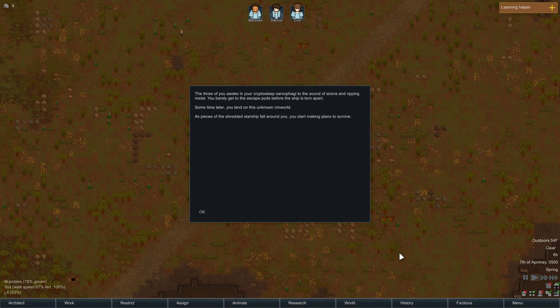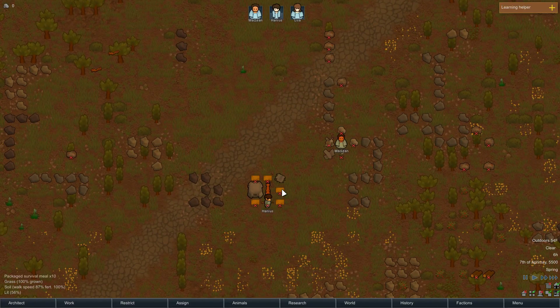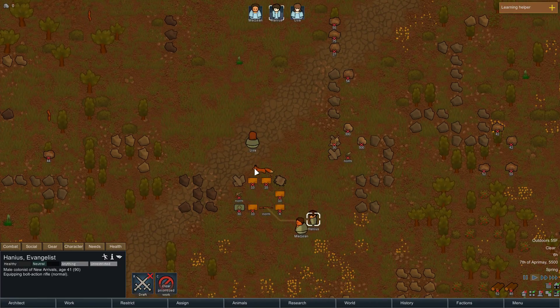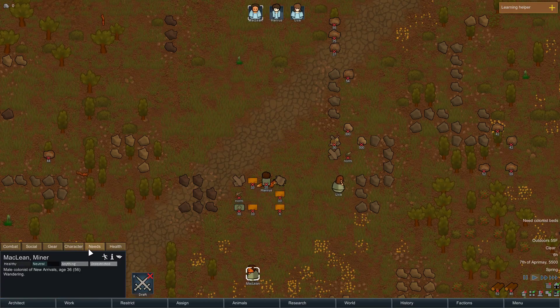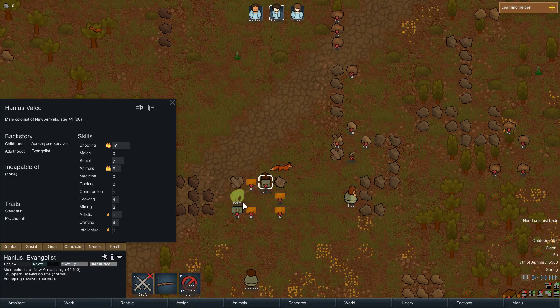The map is generating for us. 'The three of you awake in your cryptosleep sarcophagi to the sound of sirens and ripping metal. You get to escape out before the ship is torn apart. Sometime later you land in this unknown RimWorld.' So we're making plans to survive — here we go, this is where we crash land. We have a pet fox named Veggie, kind of a cute name. Let's pause it — I want to see the characters. They really like shooting but they're not that good at it. She also likes shooting a lot.